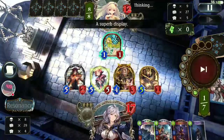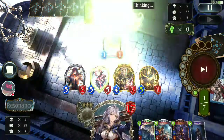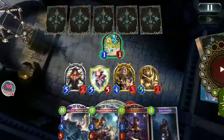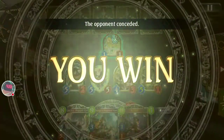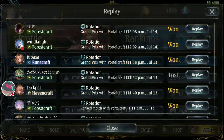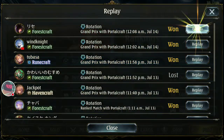As we can see, aggro tends to lose to midrange or control — yeah, I think that's true here, thanks to the Basileus. Let's look at another footage clip showing Basileus power in the next battle.